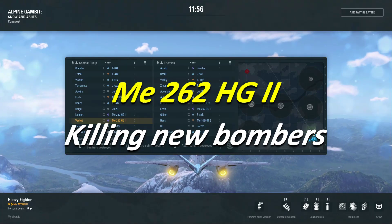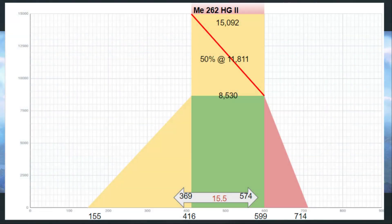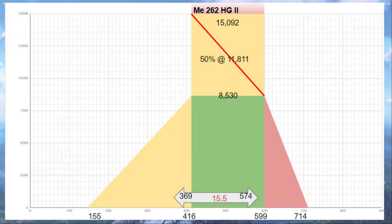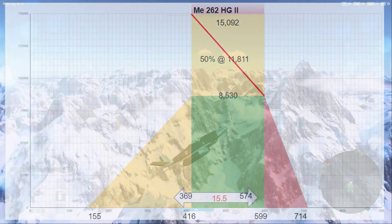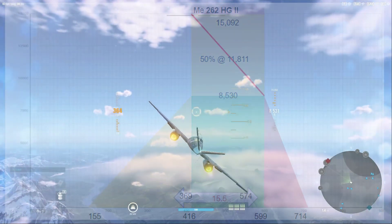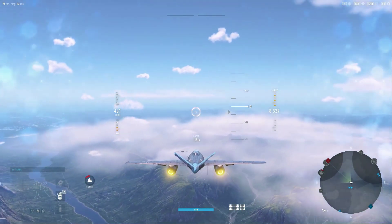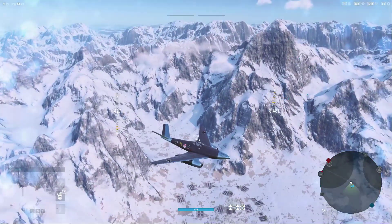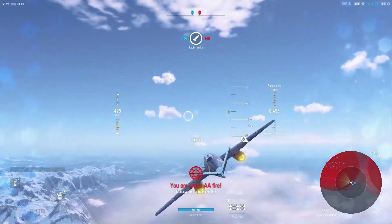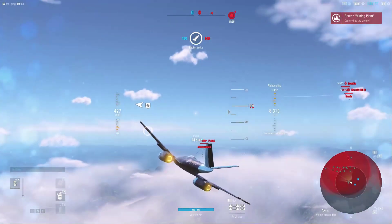Hey guys, V-Bet here with another V-Plays, and we are flying the 262 HG2. We're still trying to grind through this aircraft and get that tier 10 HG3, especially with these new bombers coming into play. Even with just two of these tier 9 bombers in this game, you're going to see a couple of JU-287s. It definitely is a lot easier to stay at higher altitude. We isolate this first target here and put a few rounds into him.